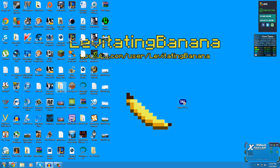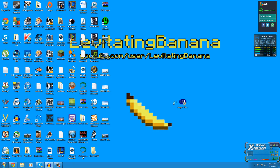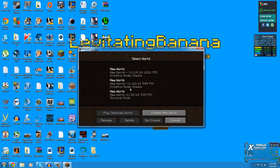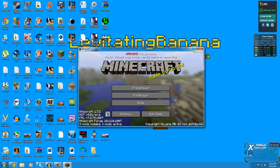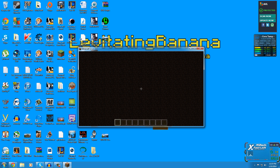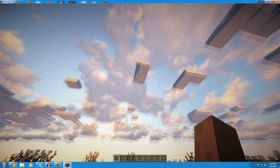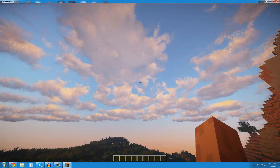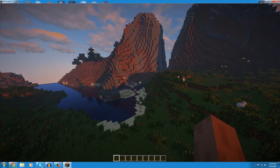Now start up Minecraft again. One issue is that the default Minecraft cloud layer and the new volumetric clouds will overlap. To fix this, go to Video Settings and turn Clouds off. Now you'll have just the beautiful volumetric realistic clouds along with all your other shader effects like reflective water and shadows — it looks great especially at sunset.